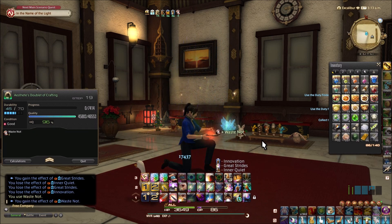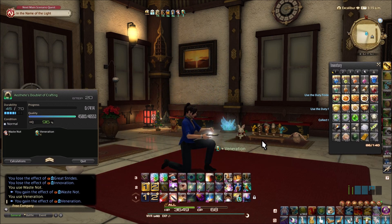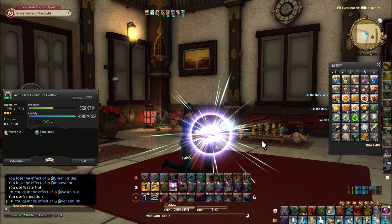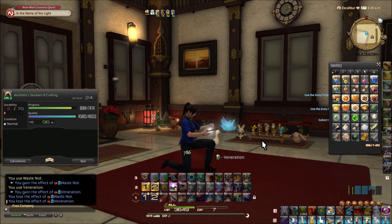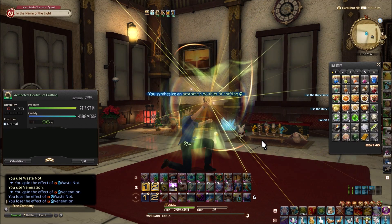96 — how about that. I might need to add in one more high-quality mat. I'm not quite sure how the RNG went on this because I didn't watch it super carefully. And there we are — a nice high-quality doublet of crafting.